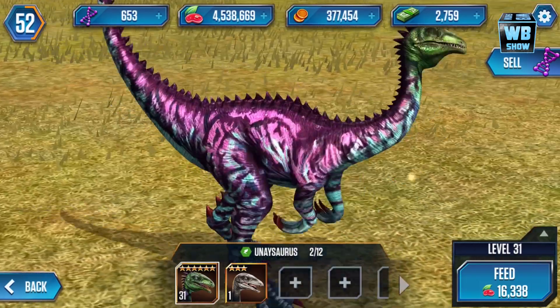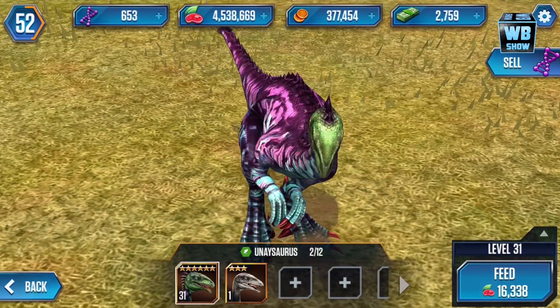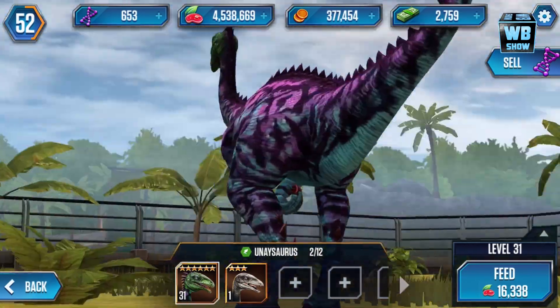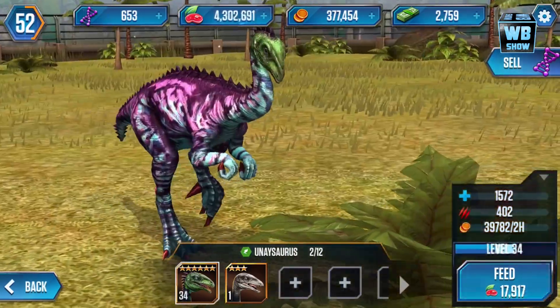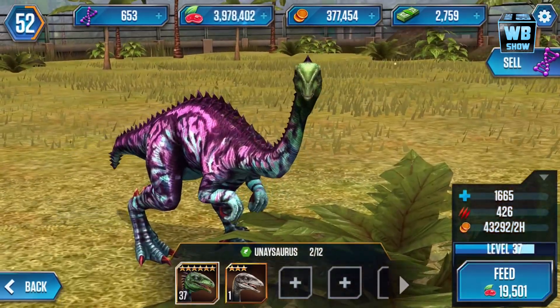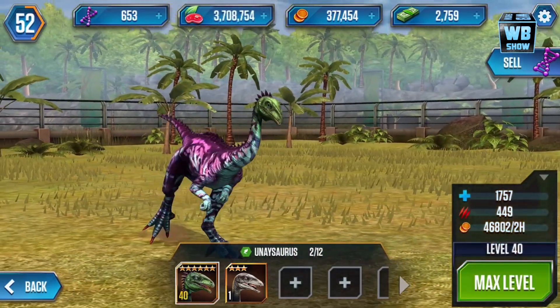Let me know what you think about this dinosaur in the game — it does make some sort of sound. Here he is at level 31; we can feed him so let's feed him because we have quite a bit of food saved up. The gold is definitely going down — let's get him to level 40, max level.